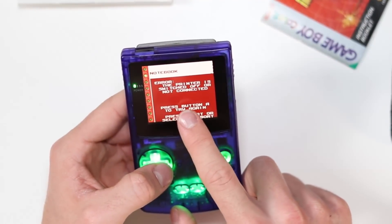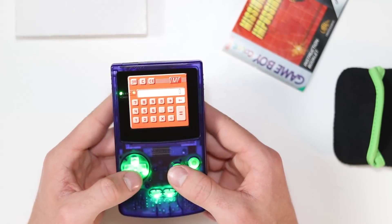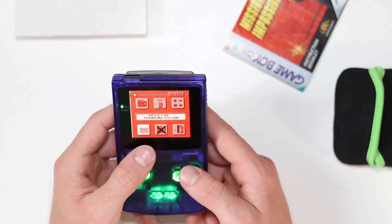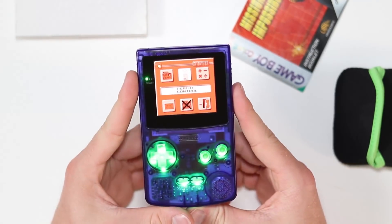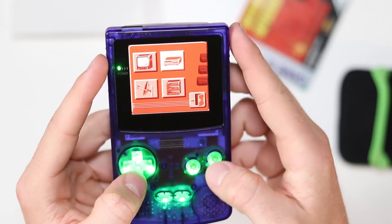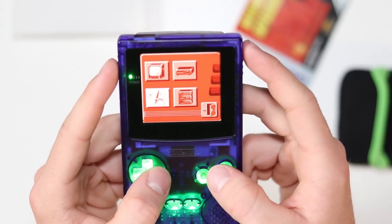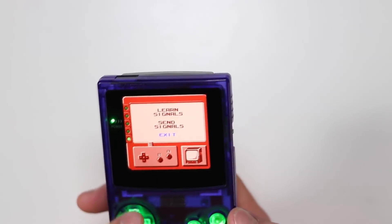...print things with it! The printer is switched off or not connected, but you can plug this into the Game Boy printer and print off your notebook — that's absolutely incredible. We've also got the calculator, which will just do its job as a calculator. We've got 'receive transmission,' 'exit,' 'reset database,' and then the one we actually care about most: the remote control. When you go into this, you're greeted with four different options — a little television, what looks like a VCR, an aerial or satellite dish, and some sort of hi-fi system. The one I'm going to be showing you is the TV. Once you've selected the device, you have three options: learn signals, send signals, and exit.